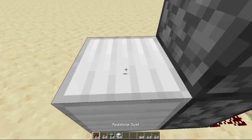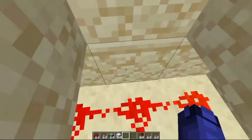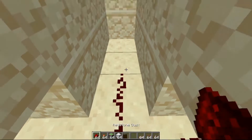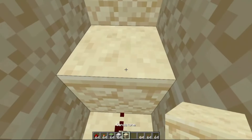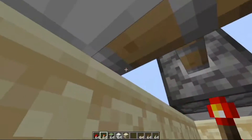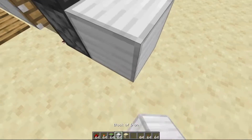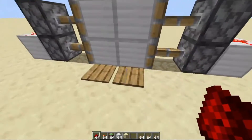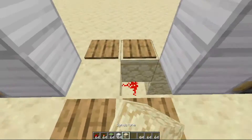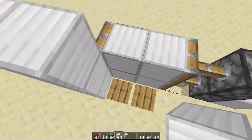Place a block and a redstone dust. Now we do the same on the other side — two blocks, two redstone dust, and a redstone torch. Then another block and redstone dust. So as you can see, very easy and very simple.